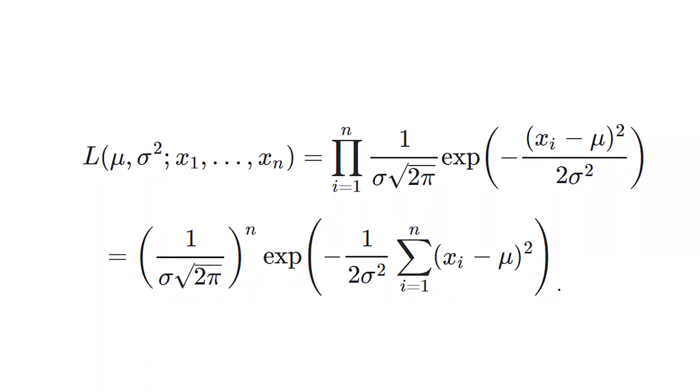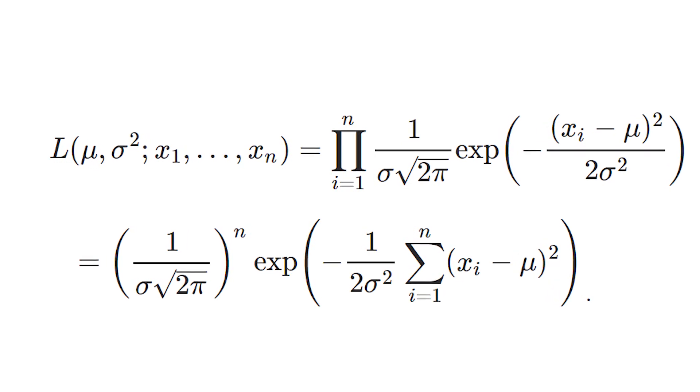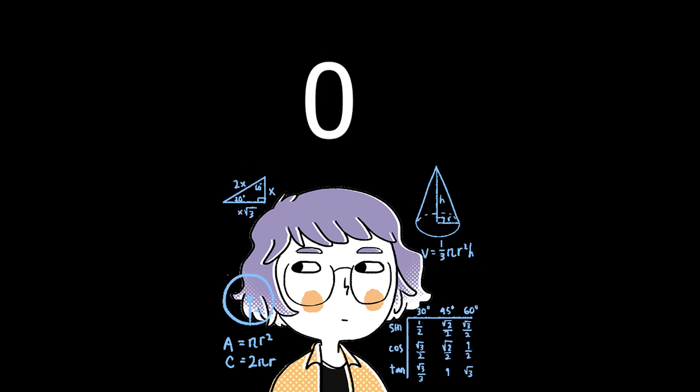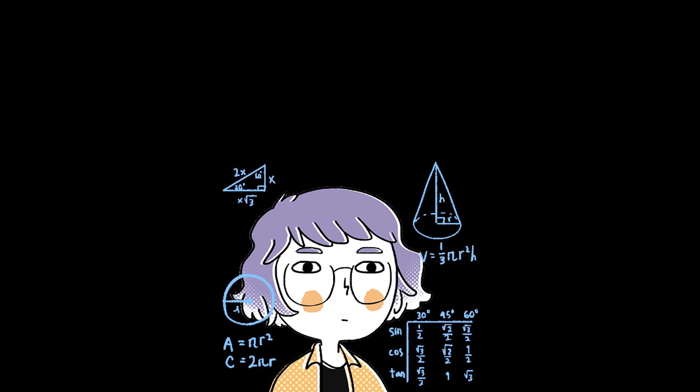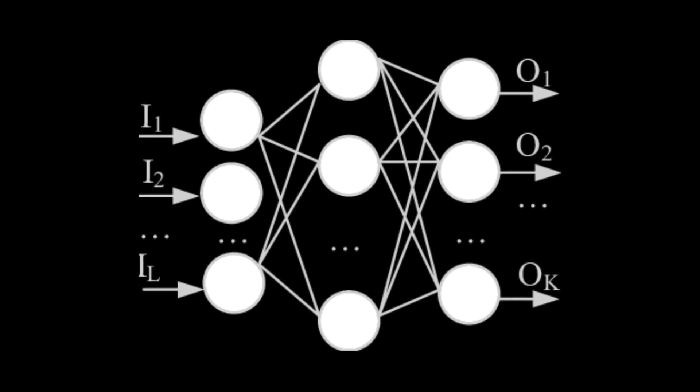For a normal distribution with exponential terms, taking the natural log drops the power down, making calculations convenient. To find where likelihood is maximized, we find where its derivative is zero. The derivative of a positive function is zero exactly where the derivative of its logarithm is zero, and the log of an exponential function has a much simpler derivative.